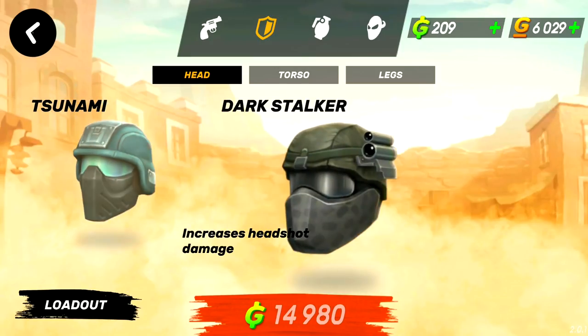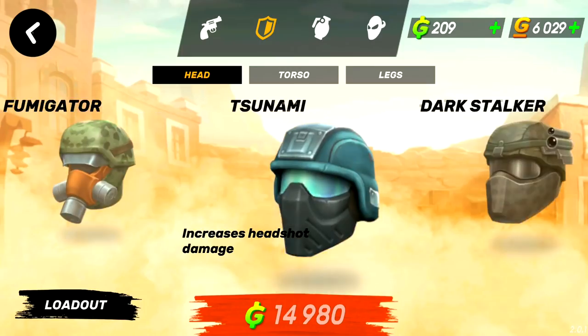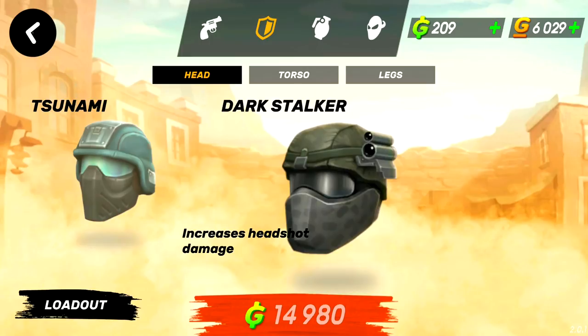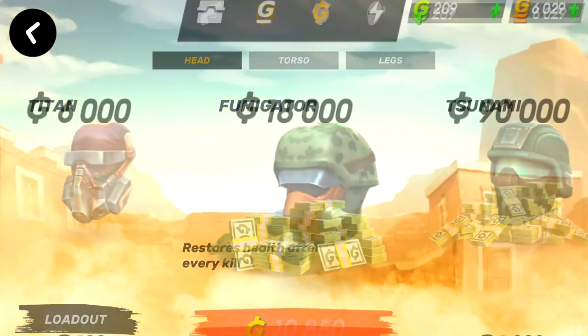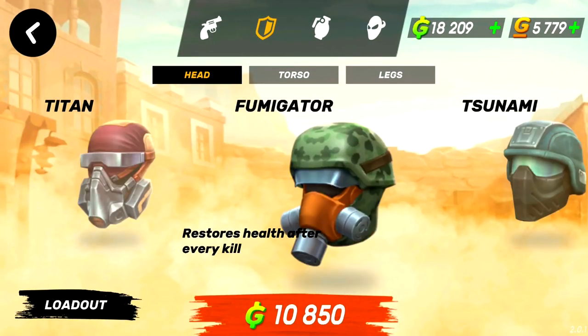This one increases our armor by 10%, increases health kits by 25%, and reduces extra damage from headshots. Tsunami increases headshot damage — headshots are actually pretty difficult in this game, well, it's not that difficult, you just have to get used to the controls. I'll probably go with this one, the Fumigator — it was 10k.